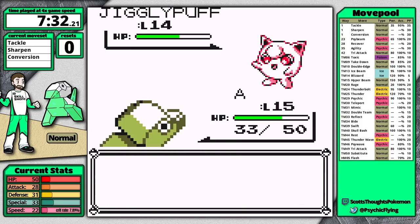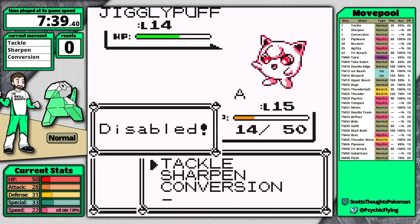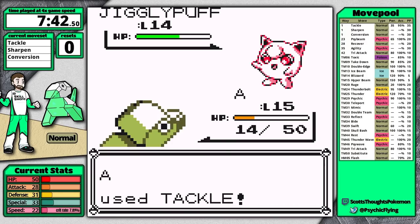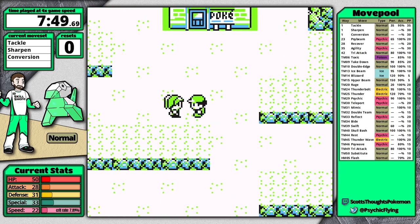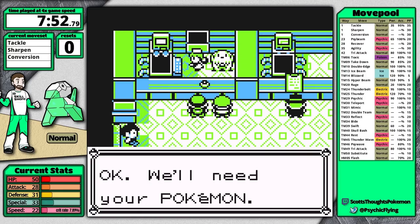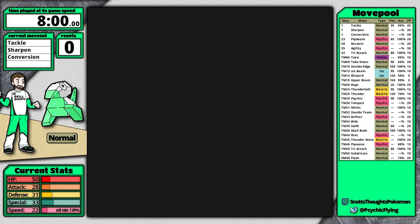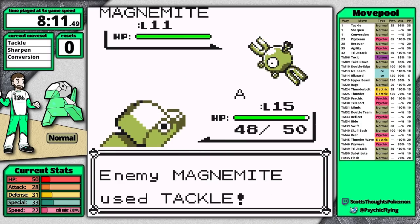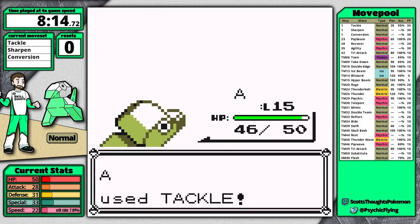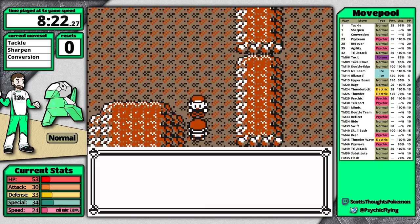This Jigglypuff is literally the worst — it can waste so much time in a run. There is an alternative: in Mt. Moon there's a Bug Catcher to the left with a Weedle and Kakuna that gives about the same experience. That fight takes a little longer in the best case, and you also risk more encounters since you walk more tiles in Mt. Moon. In Mt. Moon I'm taking on several optional trainers: the Super Nerd, the Bug Catcher nearby, the Lass with the Oddish, the Youngster, the Rocket on the bottom floor, and the two mandatory trainers — the Super Nerd by the Dome Fossil and Jessie and James.